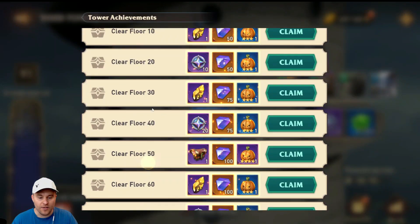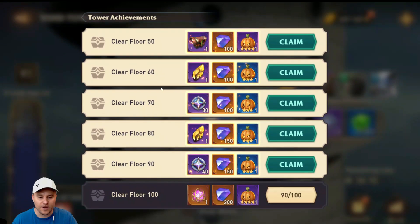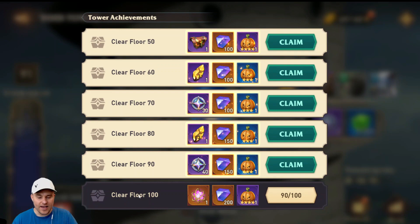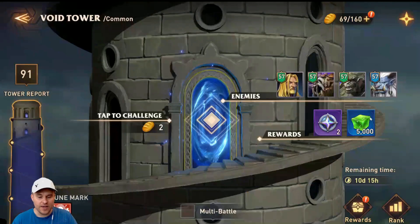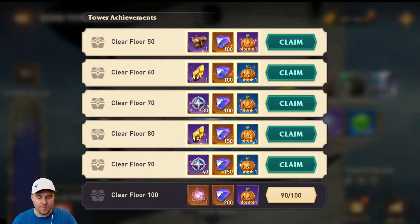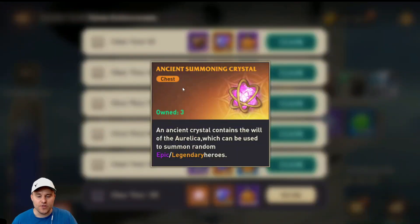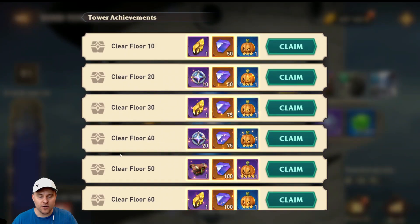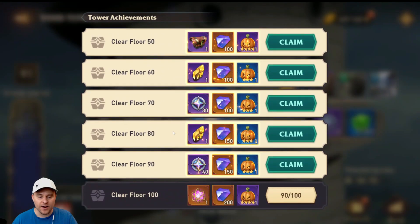We currently have gone through all this together, and we got a giant wall of resources and rewards, which is really cool. The last one to get is Floor 100, and we're going to do that together, then claim it all together. I'm really looking forward to this Ancient Summoning Crystal. I have 3 already, so that will put me to 4 — I'll make a video when I pop them all at once.